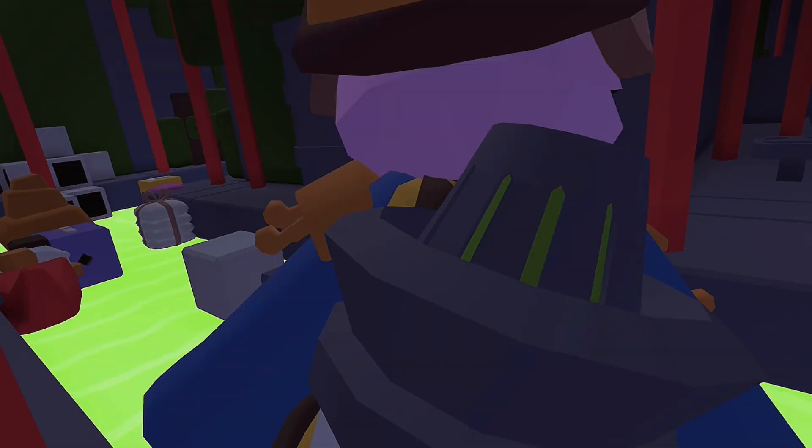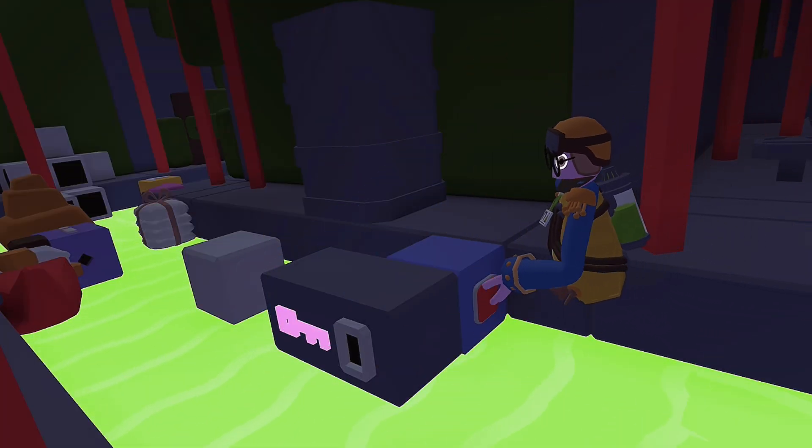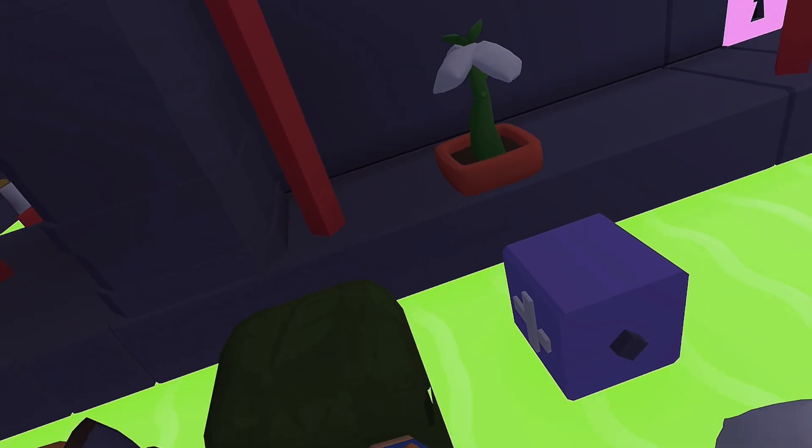You see a button with a key — you wouldn't think it'd do anything, right? You probably see the keyhole, but this activates two grey things. Oh wait, you're in the wall — how would you see it?